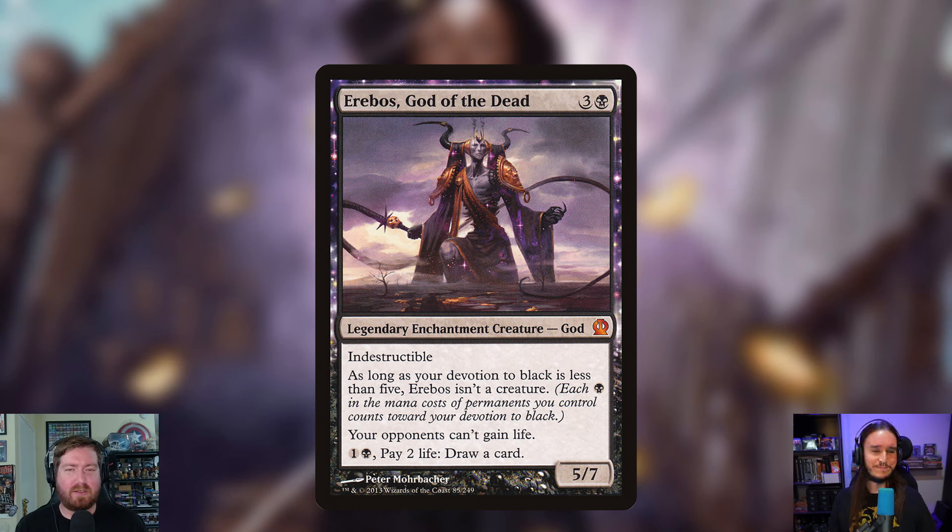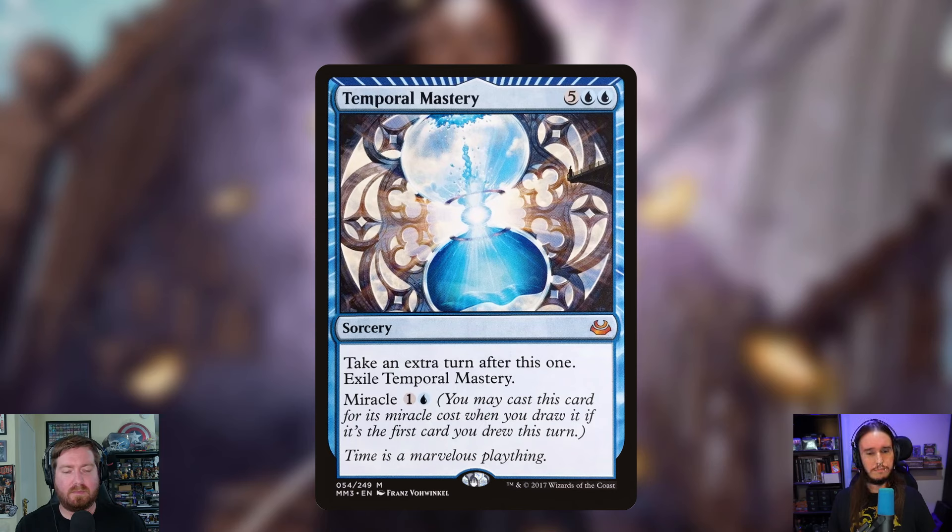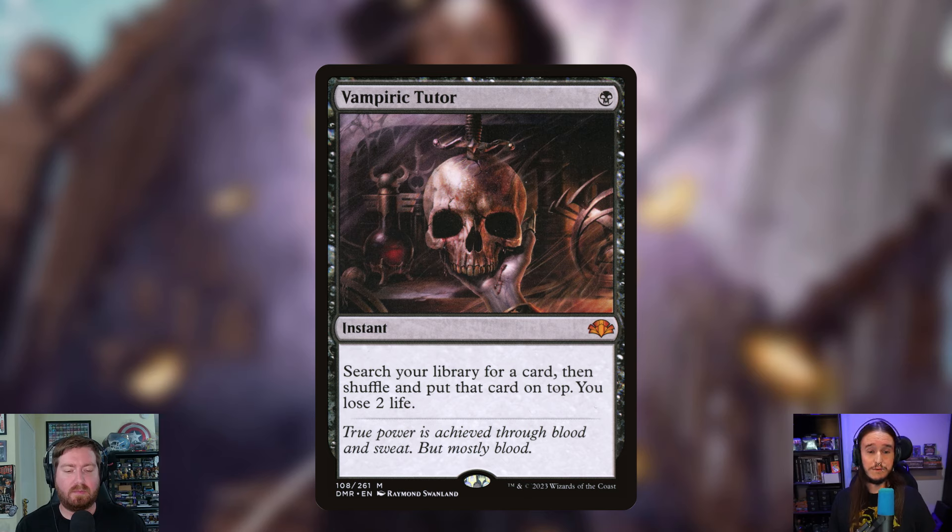Opponents can't gain life is mean for anybody trying to play a life game. Moving to sorceries, Temporal Mastery is being added — five and two blue, take an extra turn after this one, then exile it. The miracle cost is just one and a blue. You'd never want to hard cast it obviously, but an extra turn for only two mana is insane. Temporal Mastery is one of the better miracle spells ever printed.